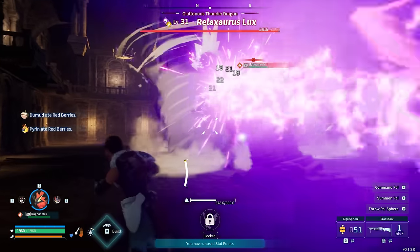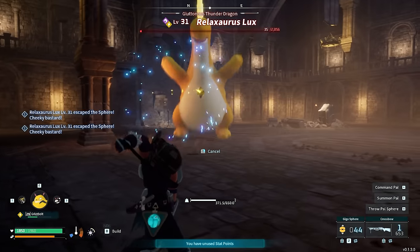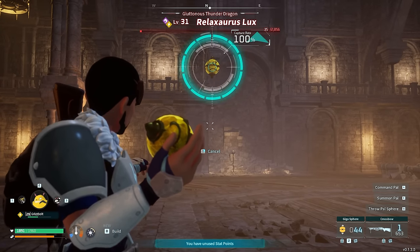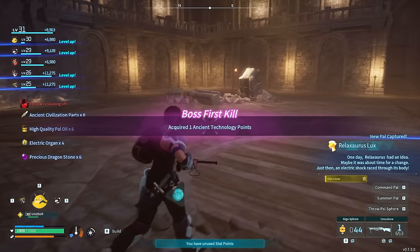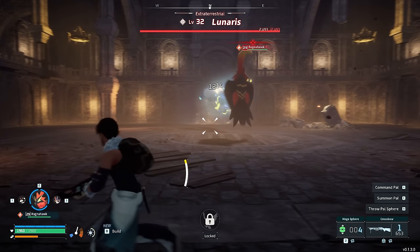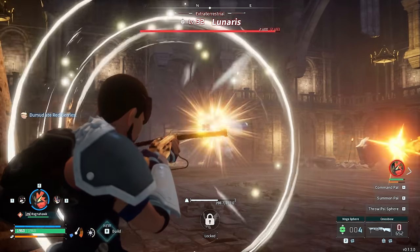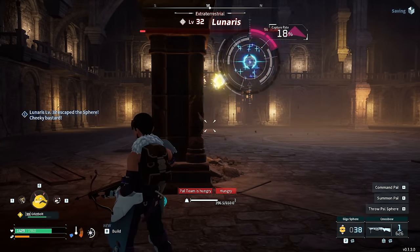I came across a new boss known as a Relaxaurus Lux — more or less the same as a Relaxaurus except it has an electrical ability as well. I absolutely had to catch this. The cool thing is you can also make a Missile Launcher for this one, very similar to the Missile Launcher you can make with the regular Relaxaurus. That was the first boss kill — more Ancient Technology Points for us. It is time to fight yet another boss: this one was Lyleen. We just hatched this one from an egg, but it's always nice to get some spares as Lyleen has some really nice skills for use back at our bases.